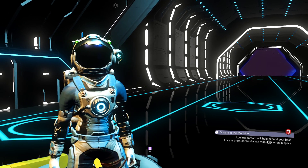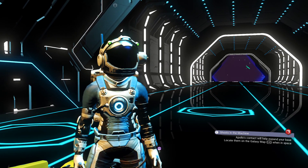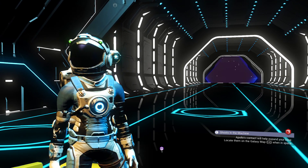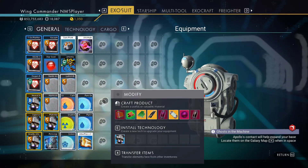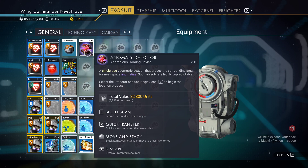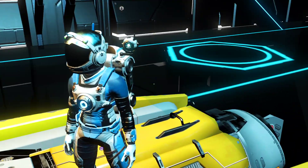Hello everyone, welcome back to No Man's Sky 2021. We're playing permadeath today. I have a ton of anomaly detectors that have been building up, and I thought today we would see where they're going to lead us. I know that they can lead to derelict freighters, but I don't know if they always do. I have 10 of them, so let's get busy and see what anomaly detectors are going to show us.